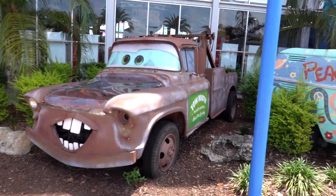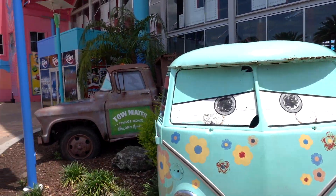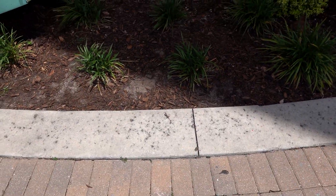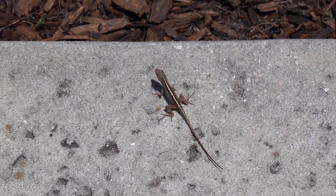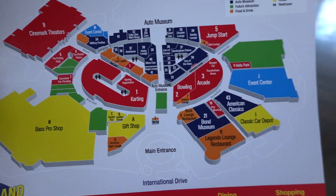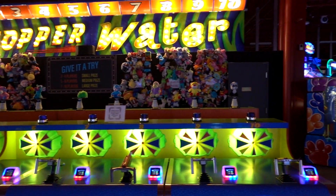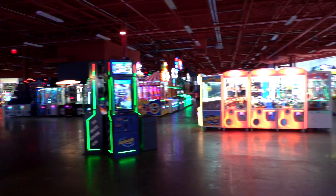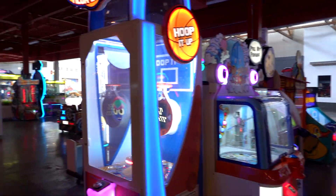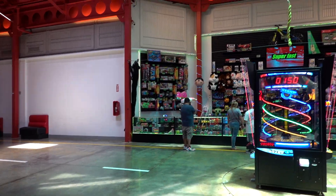Right out here in the front you've got Mater and the hippie guy from Cars — it's really cool. Yes, they have an auto museum in here, so they have a few cars out here already. That's how you know we're in Florida! I walked in and they gave me a map. There's a lot here. There's the auto museum, bowling, arcade — this place is massive. Just the arcade alone — look at all the games! I love the vibe in here, it's just so open and spacious. The prize area here is massive — look at this!